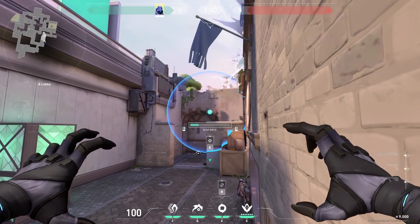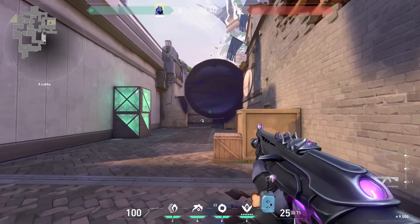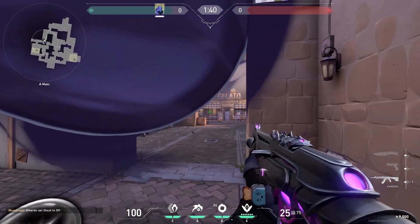Now the last one on Ascent. You can put your smoke over here to prevent people from pushing A. And here's the enemy's perspective.